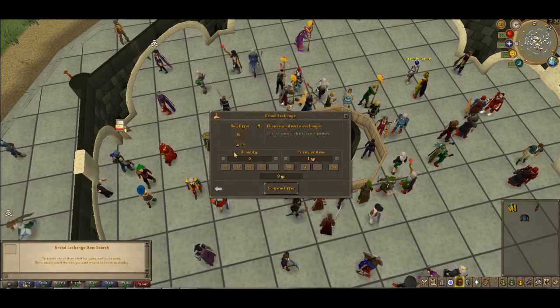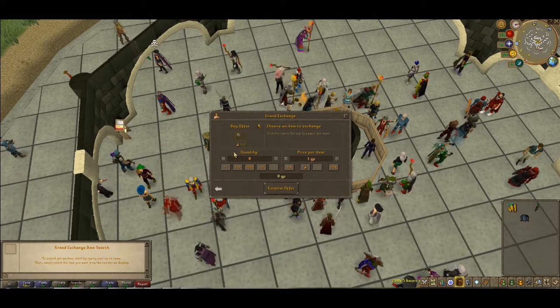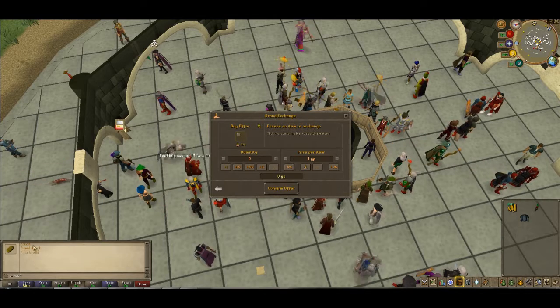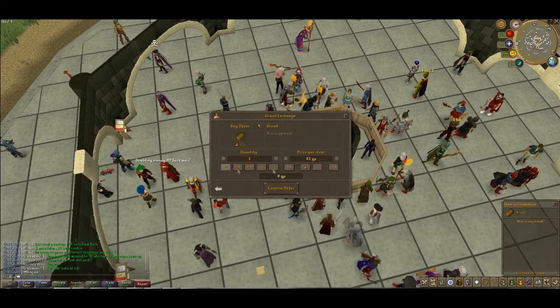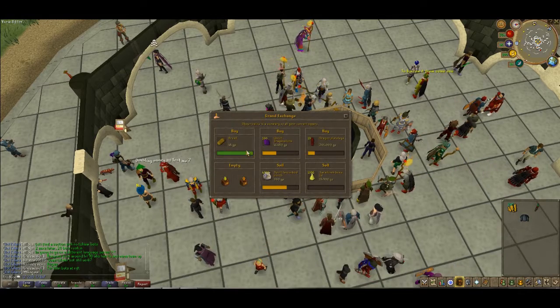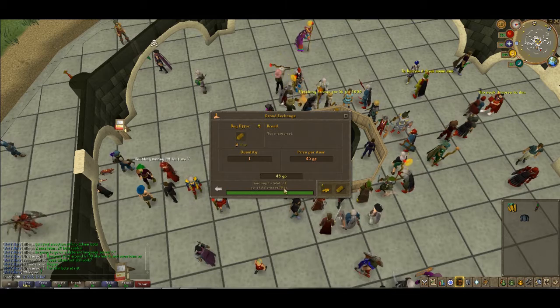Say you want to merchant something — bread, for example. This is not a good choice, I'm just using it for the sake of the video. Buy 10% over; if it's a high-priced item do 10%, if it's a low-priced item just do 20%. You're going to see that 36% right there.